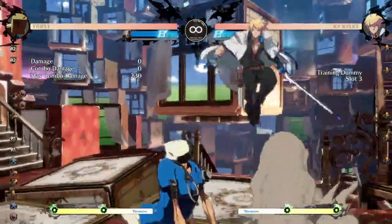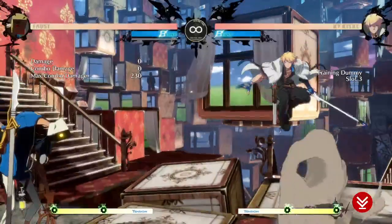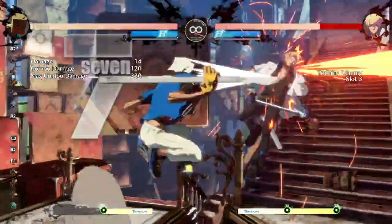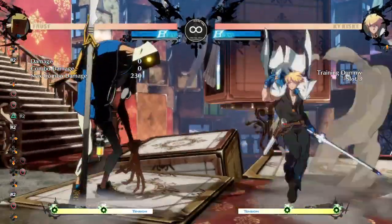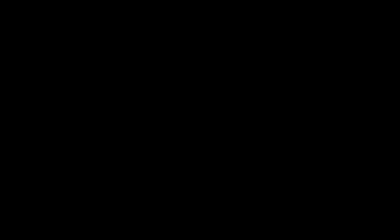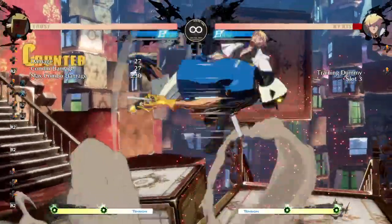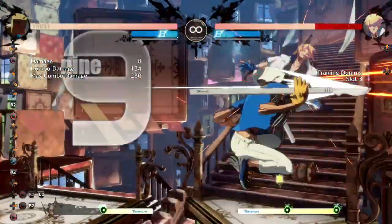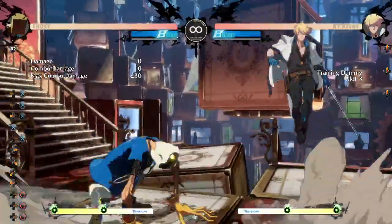Other than that, if you want to get anything else — let's say far range, you're not very close to the wall — you can do something like this to run them into the wall. If you do close slash 2S 5H, that wall breaks or wall sticks there. You can do a simple combo to carry on the wall break.